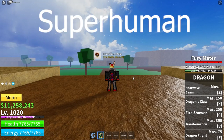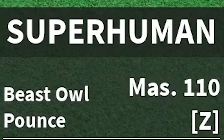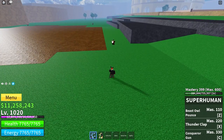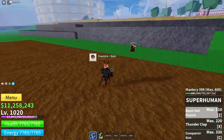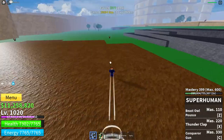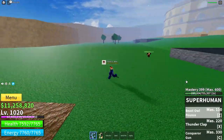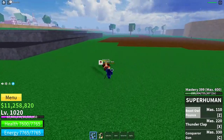Now for the Superhuman showcase. The first move is Beast Owl Punch. In that move, you will kind of fly over to your enemy, and if you hit any enemy, you'll do a barrage of punches. As you can see, it does quite a bit of damage. Once it finishes the move, it chucks your enemy away.